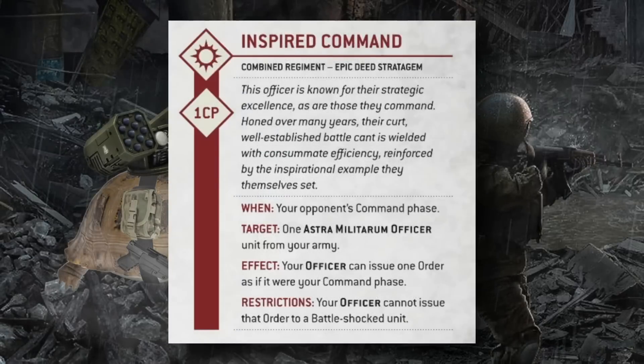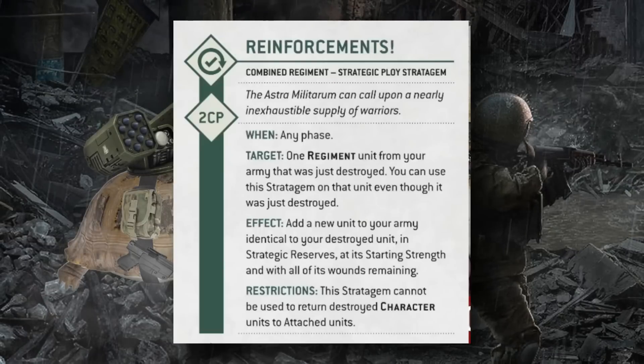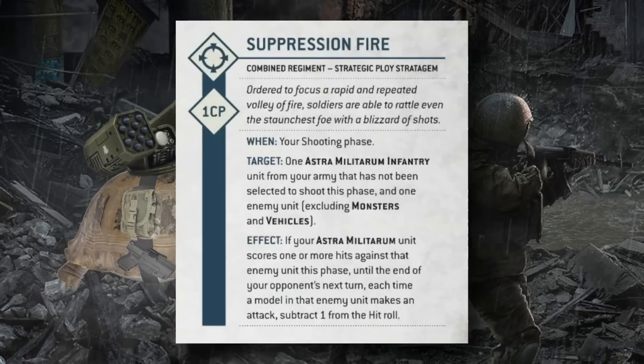More Imperial Guard stratagems: Inspired Command (used in your opponent's command phase, lets one officer issue one order as if it were your command phase, cannot target battle-shocked units), Reinforcements (respawns a destroyed unit into strategic reserves), and Suppression Fire (1CP, targets an Astra Militarum infantry unit that hasn't shot yet and a non-monster/vehicle enemy — if it hits one or more times, that enemy gets minus one to hit until the end of your opponent's next turn).